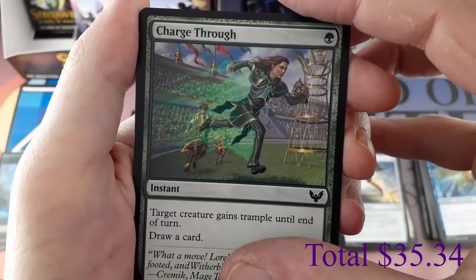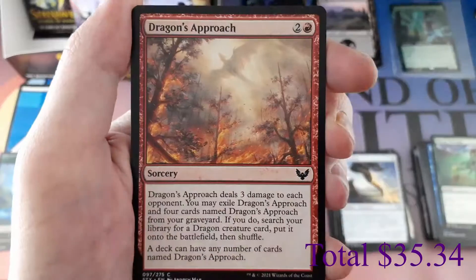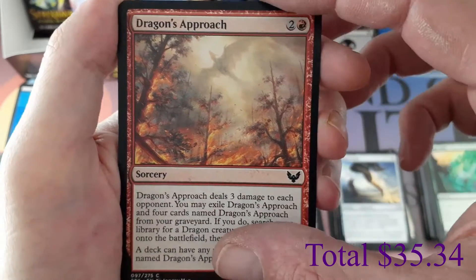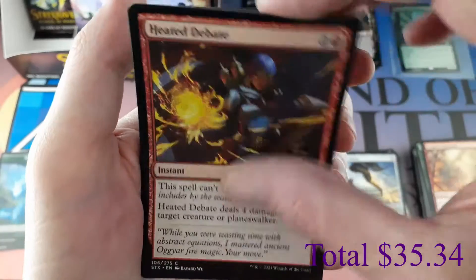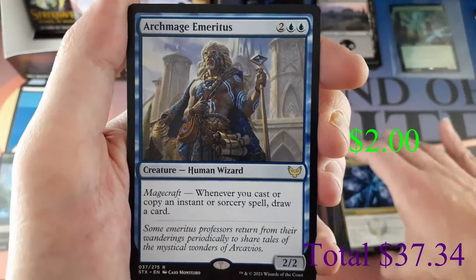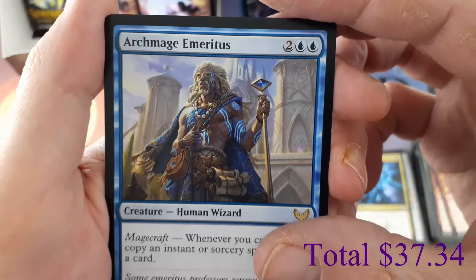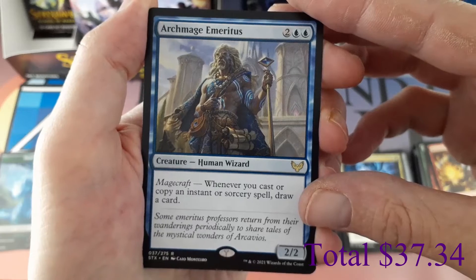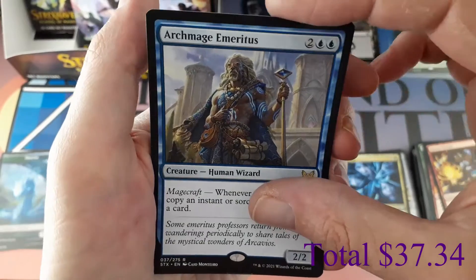Commons: Frost Trickster, Charge Through, Mage Duel, Dragon's Approach, Heated Debate. Fracture for uncommon again. Rare: Archmage Emeritus, for two and two blue — 2/2 creature Human Wizard, Magecraft: whenever you cast or copy an instant or sorcery spell, draw a card.